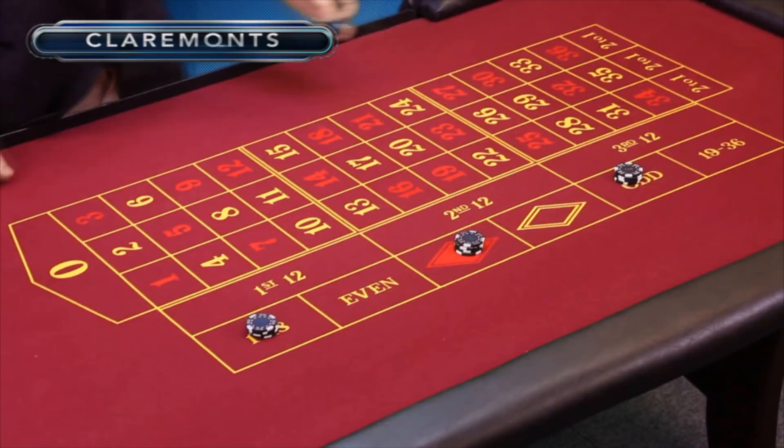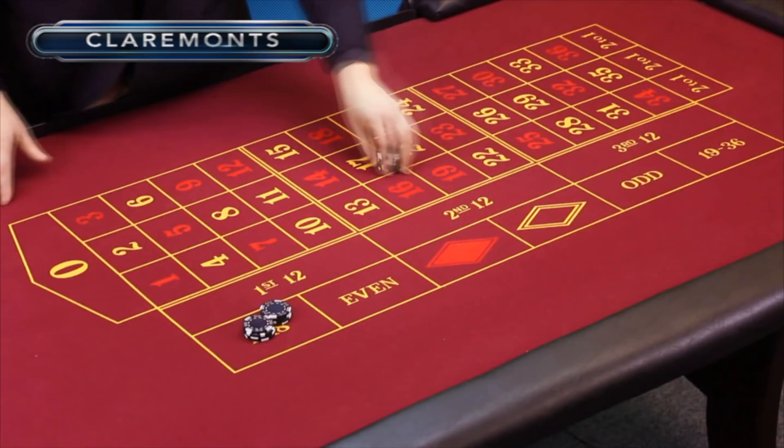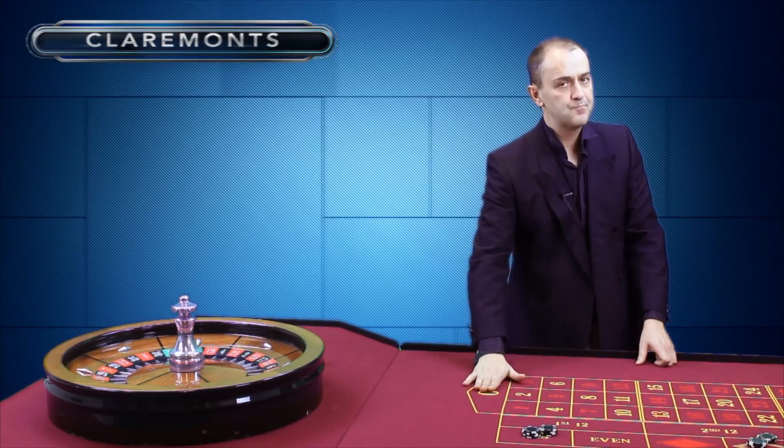If you look at here — low numbers, 1 to 18 — the ball is at number 15 right now. You bet four chips, you win four chips. As simple as that. If you bet again on black and black comes in, you double it up. It's as simple as that. The only thing to watch out for with these outside bets: they're very safe bets, but zero is not a winning bet on the outside chances. Low risk, low return.